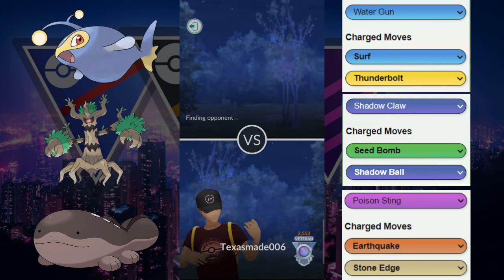They go for the Aerial Ace again, and this allows us to go for the farm down. We're expecting them to come in with something other than the Skarmory, and they do go into the Wishcash. Okay, Wishcash is going to be kind of a problem. We are going to go with our Trevenant right here to go for a huge Shadow Ball.